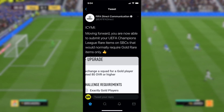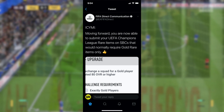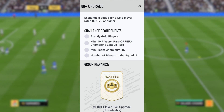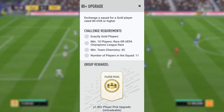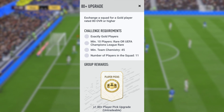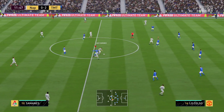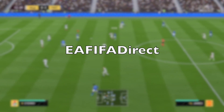EA FIFA Direct put out a tweet stating that moving forward you are now able to submit Champions League rare items in SBCs that would normally require gold rare items only. An example given was an 80-plus upgrade SBC — the requirements listed gold players with a minimum of 10 players rare, or alternatively a Champions League rare. This is useful for getting rid of Champions League cards and potentially saving some coins when doing SBCs.